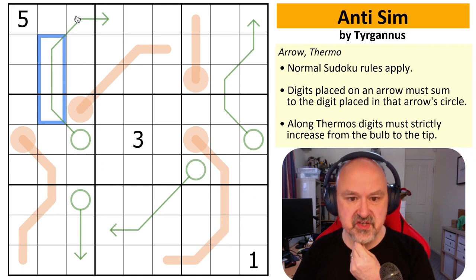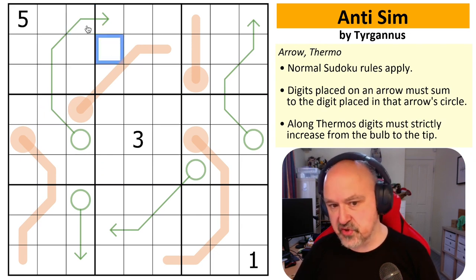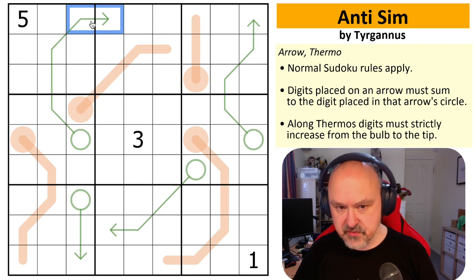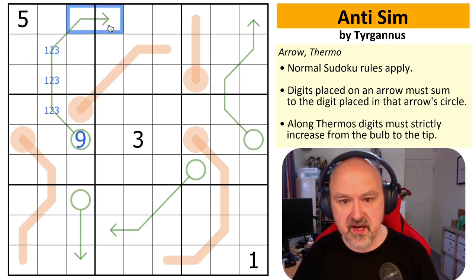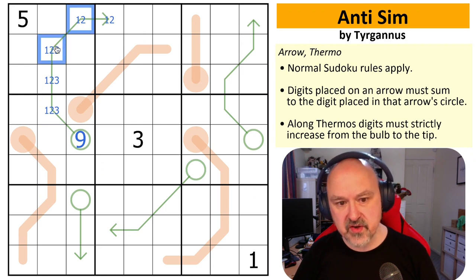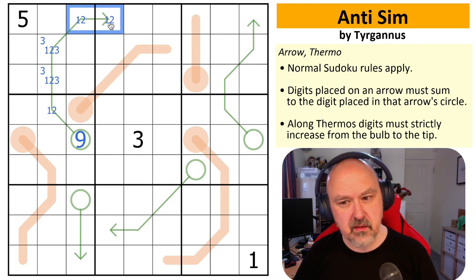What draws my attention is this: the minimum you can put on three cells that see each other is six, and the minimum on two cells that see each other is three. Six plus three — this has to be a nine. These have to be one, two, three and these have to be one, two. This gives a one-two-three triple in the column and in the box, which means one of these has to be a three, making this a one-two pair.